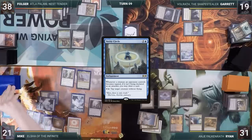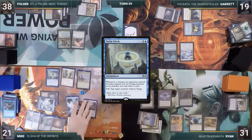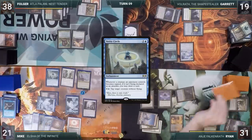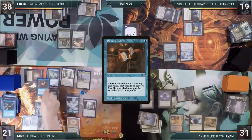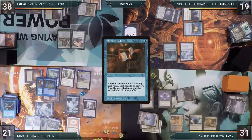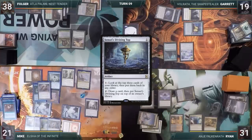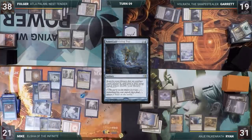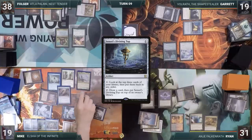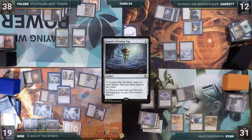Mike starts off his turn by casting Verity Circle. Ryan, just not being able to catch a break this game, responds by activating Anya, discarding Snow-Covered Swamp and drawing a card. Mike casts Personal Tutor, fetching Fabricate onto the top of his library, then casts Fabricate from the top through Elsha — fetching up a Sensei's Divining Top into his hand. He taps Ancient Tomb to cast the Top, spins it to look at the top three, attacks Garrett with Elsha, and passes the turn to Folger.